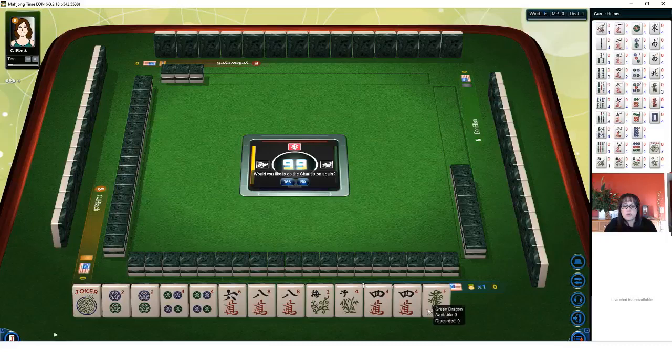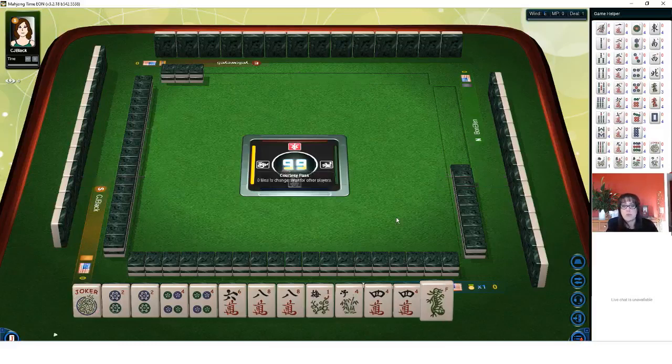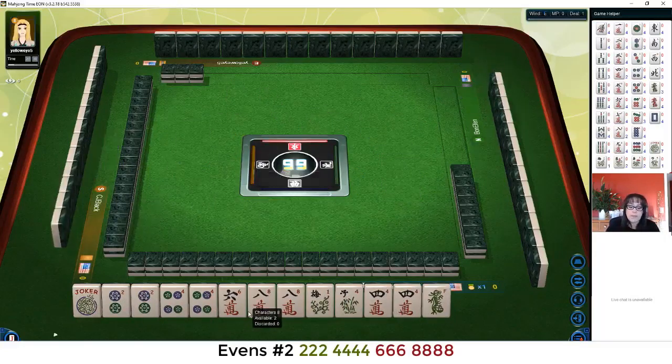I'm going to stop the Charleston because I am not going to pass a pair, and I don't want to pass a flower either. We're just going to stop the Charleston and ask for two in the optional cross. We may get a decline — if anybody stops the Charleston, typically that means they're set with their hand. It's good strategy to decline an optional cross, which is what the player across from us did. They don't want any tiles. Now we have five discards. We have a pair of flowers and a pair of fours, and the makings for the second hand down under two, four, six, eight.